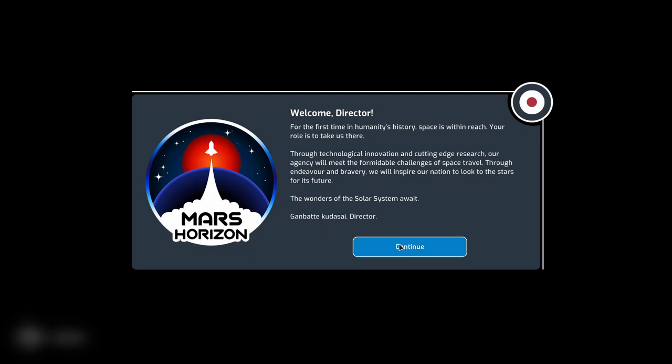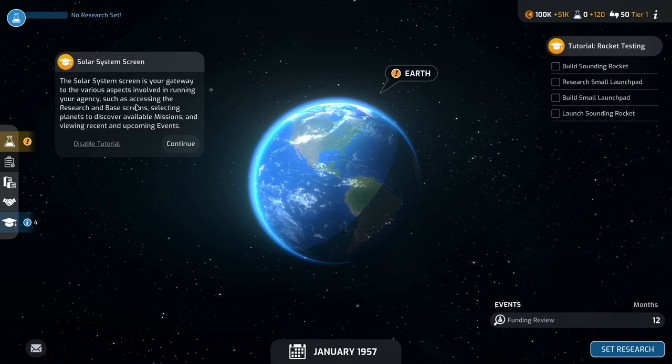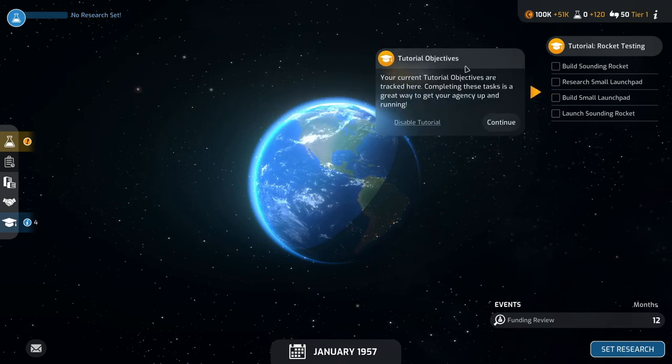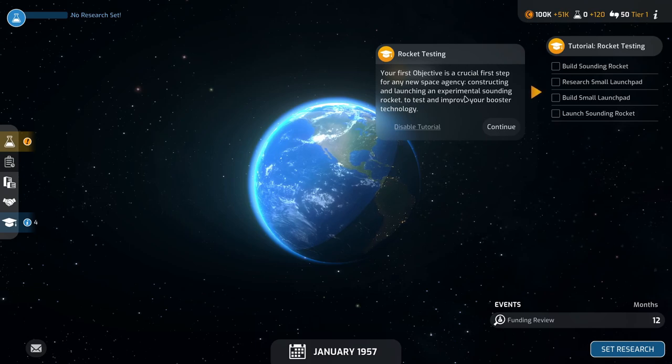I'm going to destroy names in this playthrough. The solar system screen is your gateway to the various aspects involved in running your agency, such as accessing the research base and screens, selecting planets to discover available missions, and viewing recent upcoming events. Your current tutorial objectives are tracked here — completing these tasks is a great way to get your agency up and running. Your first objective is to construct and launch an experimental sounding rocket to test and improve your booster technology.